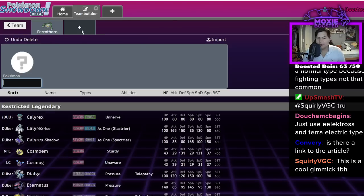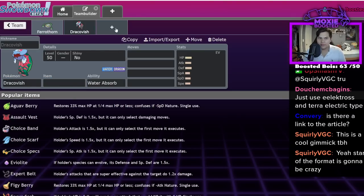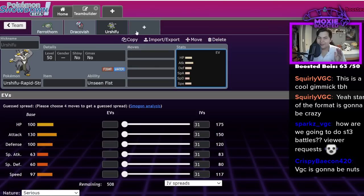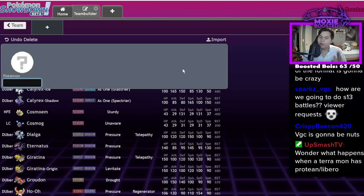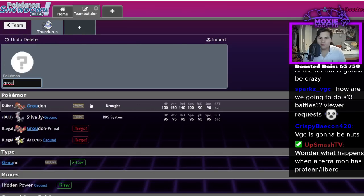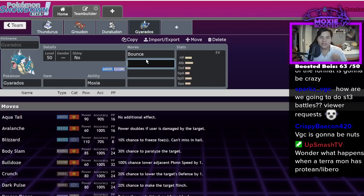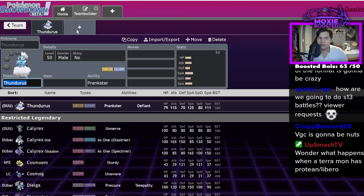Certain Pokémon stopped Dynamaxing because it was bad — Farigiraf would Dynamax at the beginning and then stopped, Dracovish might've Dynamaxed once or twice then never again. Urshifu: a lot of people used Rapid Strike Urshifu when the Isle of Armor dropped and would Dynamax it, but it wasn't worth it. There are certain Pokémon that won't Dynamax — you never Dynamax a Sableye because it's useless. But there were Pokémon that clearly wanted to Dynamax: Thundurus-Therian, Groudon, Duraludon — one of the best Dynamax Pokémon in history — and Series 1 Gyarados running Moxie and Airstream. You saw them and knew there was a good chance they'd Dynamax, and you understood that based on what your team and opponent were running.